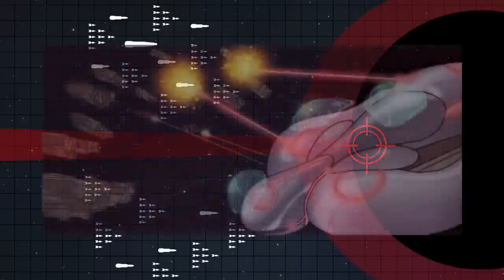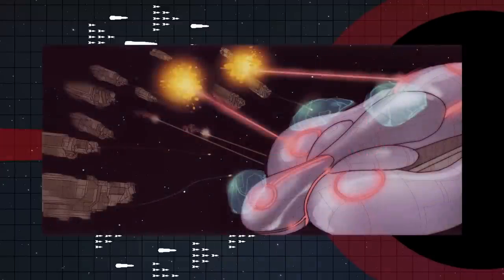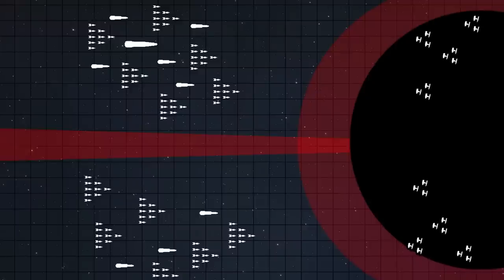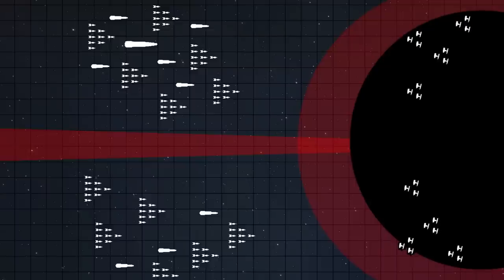The first obvious target is the superlaser dish, and 80 or 90 MAC blasts hitting it together will do serious, catastrophic damage — probably disabling the weapon and maybe even the station itself. If that's not the case and the laser continues firing, the UNSC will simply reposition their fleet outside the firing arc of the main weapon while continuing to pound away at the station. The Death Star's response will most likely be to launch their fighters.